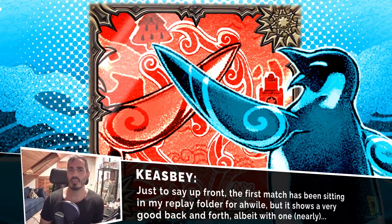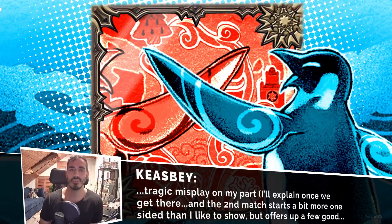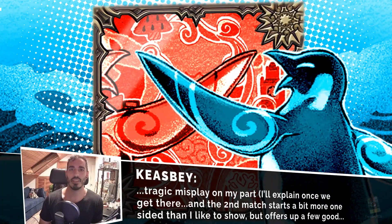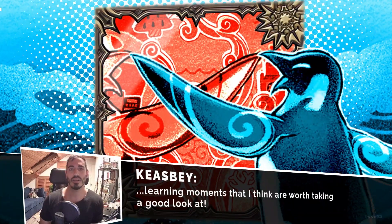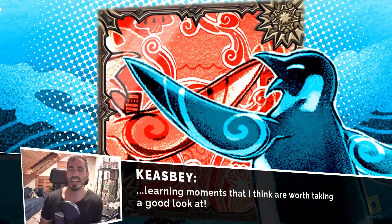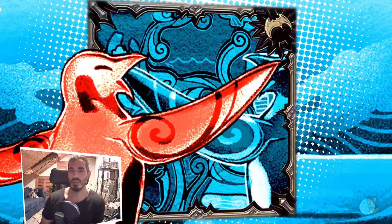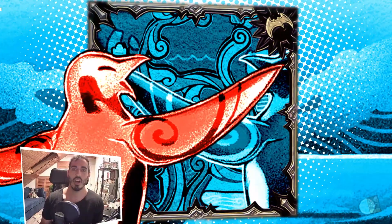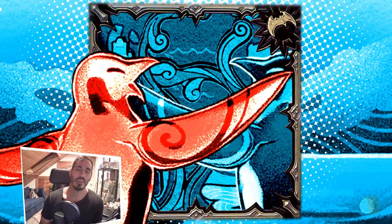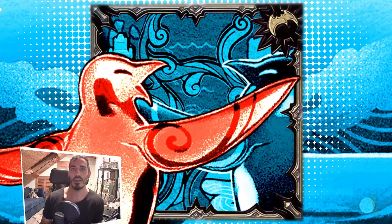The first match that we're going to look at is a bit on the older side — it's actually from pre the new December banlist — but nothing from the banlist really affects how the match goes, no Mystic Mine or anything like that. So I thought it would still be really cool to show off two Flandreese decks built kind of similarly going at it. The second one is more recent, and it is my blind second list going against a hard go-first list, so I thought it'd be interesting to show the contrasting deck builds, and while it is a much shorter match, there are some cool learning moments I wanted to point out.